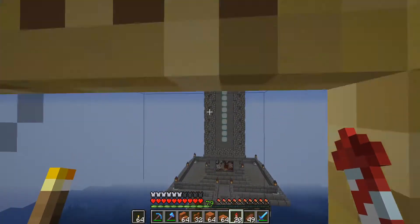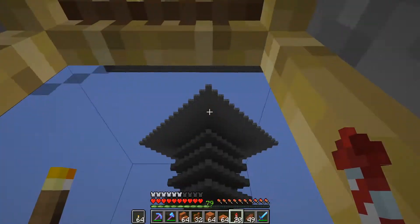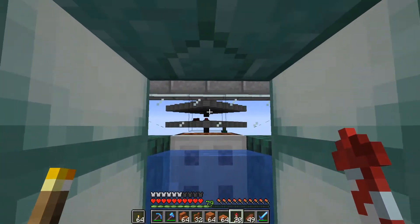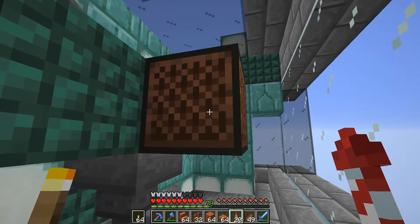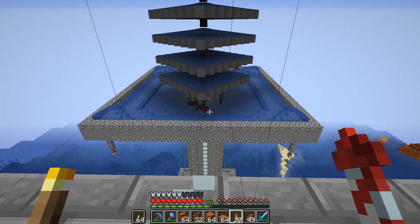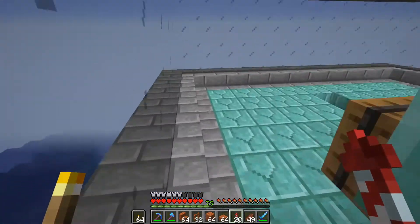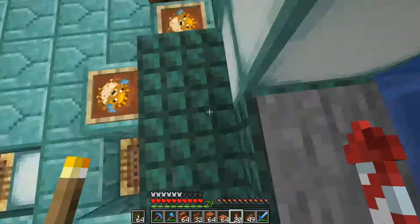I've got glass in front of the scaffolding so you can turn around and look at the build as you're going up - and doesn't it look pretty? I put cobblestone around the edge up top as I said I was going to. I got an AFK fish farm up here and left a little area so I can run two things at one time. I know it makes a lot of noise but when you're AFK fishing you don't really hear it.